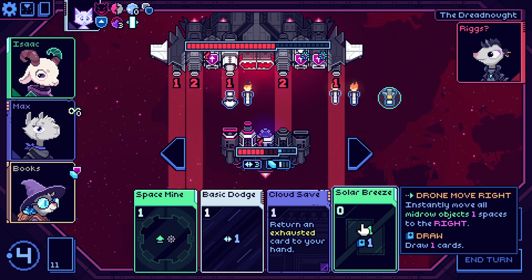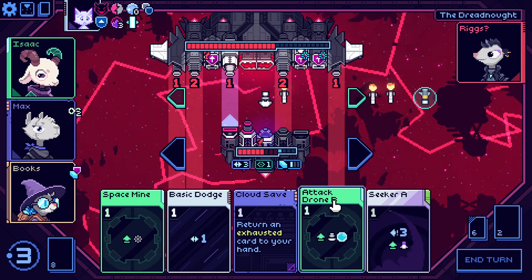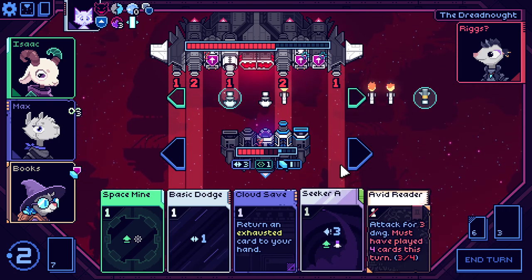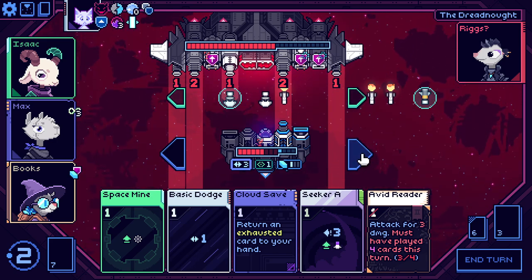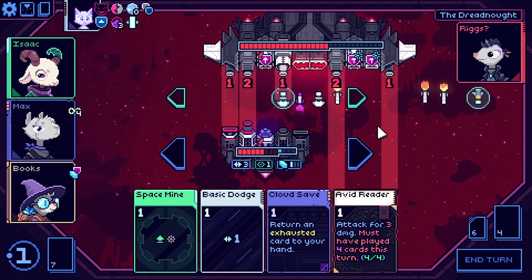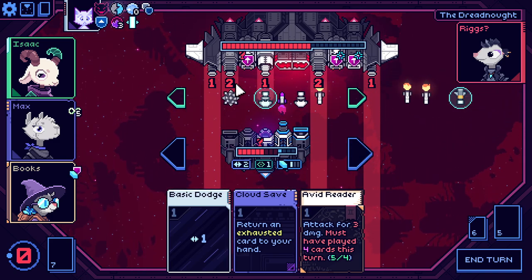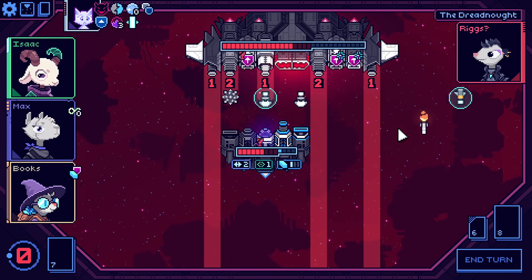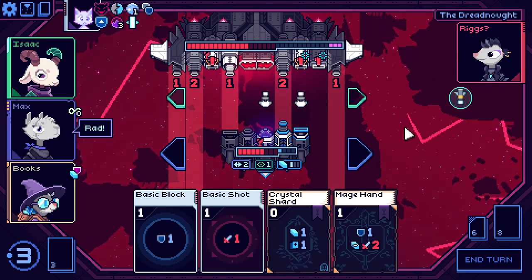I should probably try to think about that. Let's draw a card — parallel shift, fine. Stick a drone out here. Moving left three puts me in these. Fine. Now I can dodge and space mine. Didn't get to play this — that's fine, I'm happy I took no damage. And the space mine does two damage in addition to blocking the shot. I feel like that was very useful.